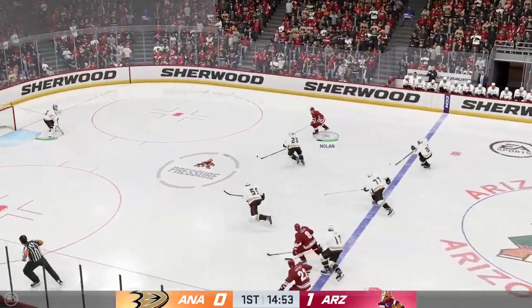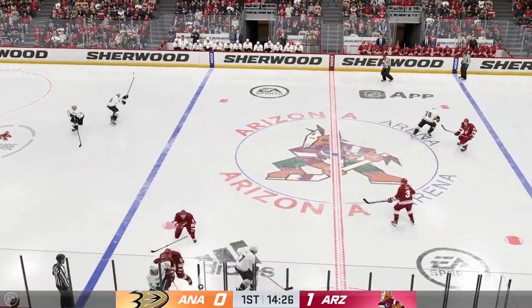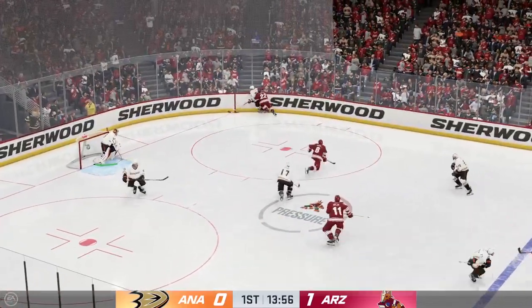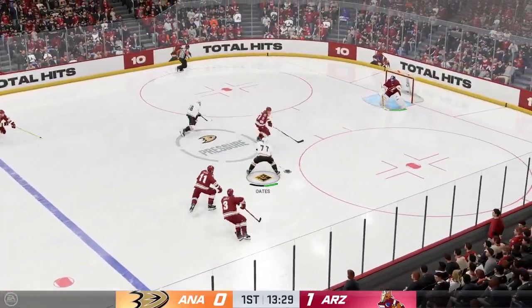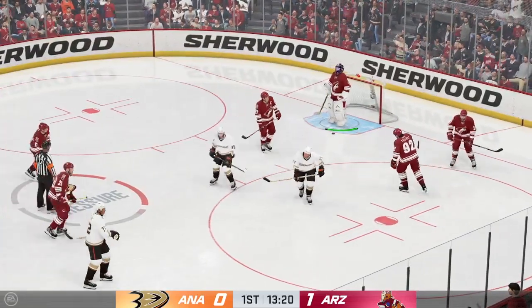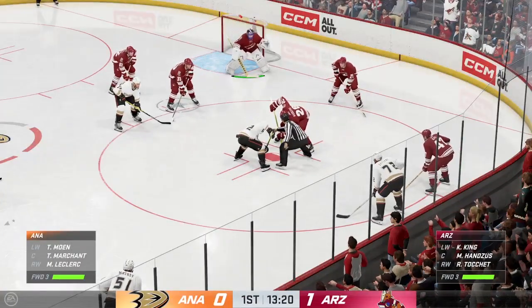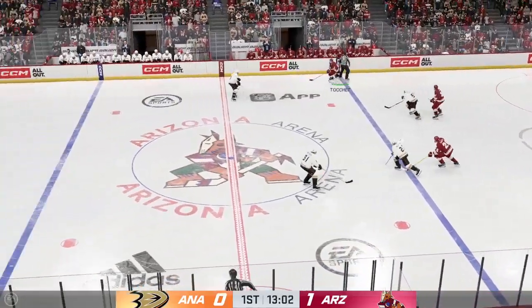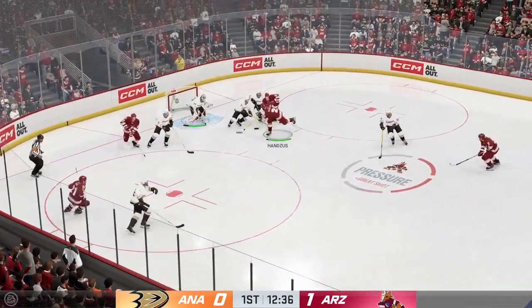And now he moves it to Nolan. The Ducks look to start the transition game. Smart defensive play there and he keeps possession, but that one's picked off. Pokes it away in his own end. Bocheman's got it in the defensive end, now into the offensive zone from the right side. Here's a shot! What a glove save by Burton! The shooter's in a grade-A scoring area and he just whips out the glove and makes the save. Arizona's up, one zip.